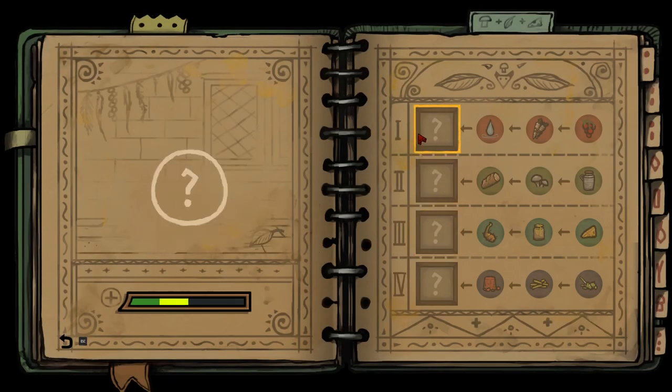Hello! In Tales of Iron, if you want to increase your max health, you need to gather ingredients for recipes from the chef. I'm going to show you where to go to get these.